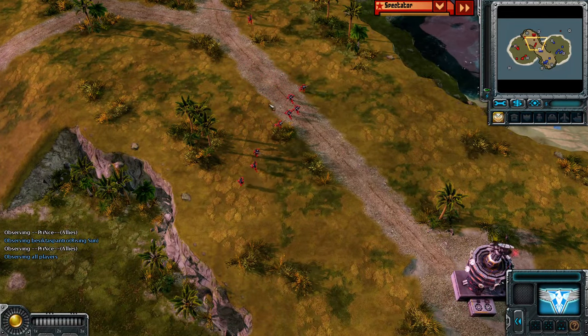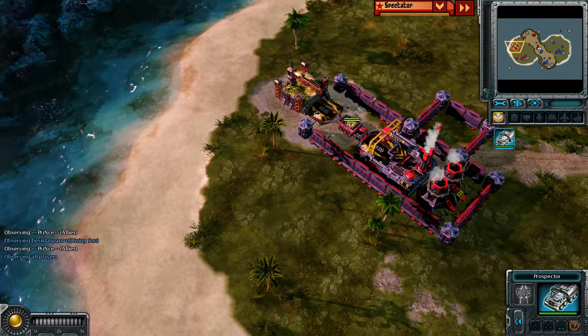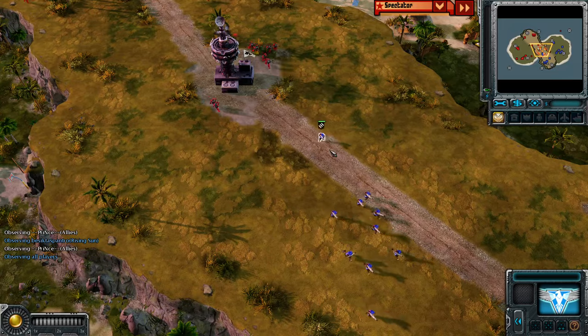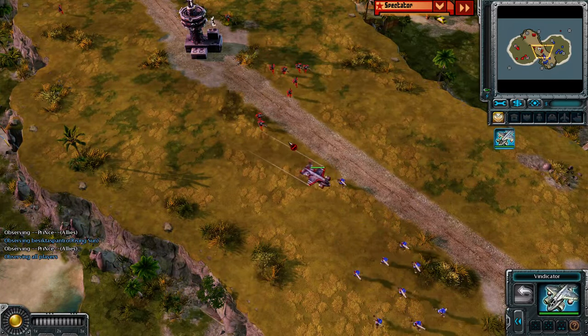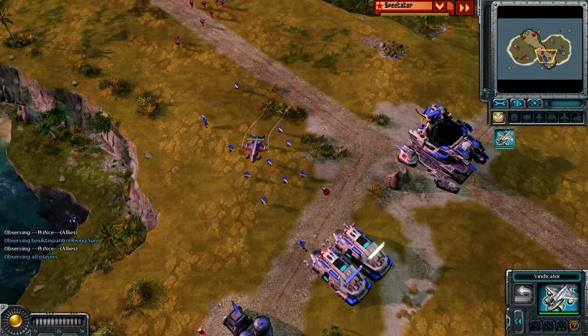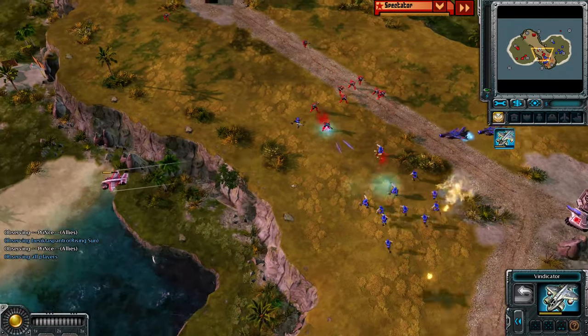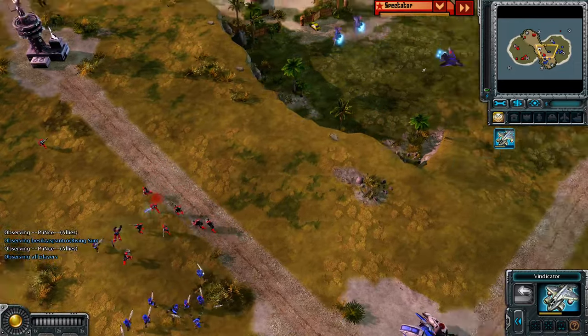I think you should be retreating, Prince. That was a burst drone but it's not going to work — just get a dojo core. There's a Vindicator. Finally Tengus have engaged, bomb split has been done nicely. Tengus are on tail and I think they will join the fray.